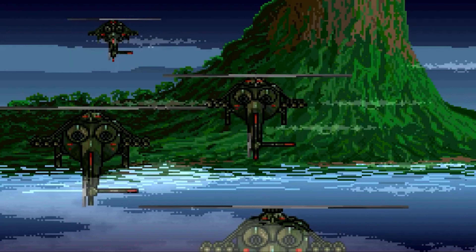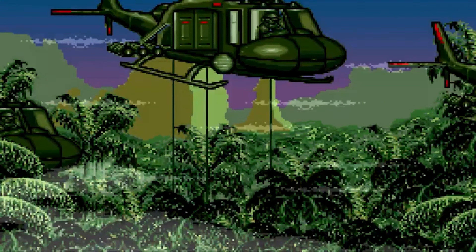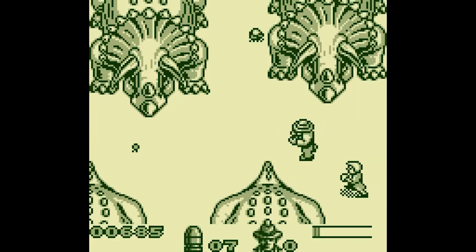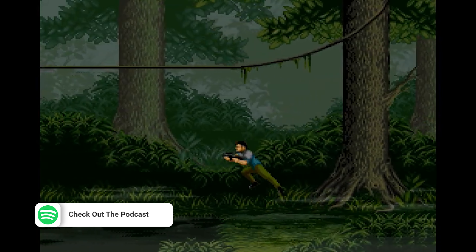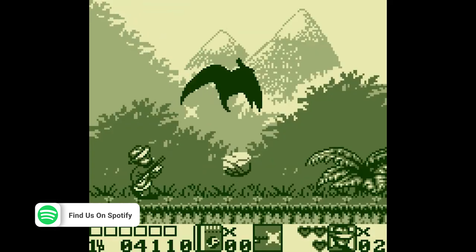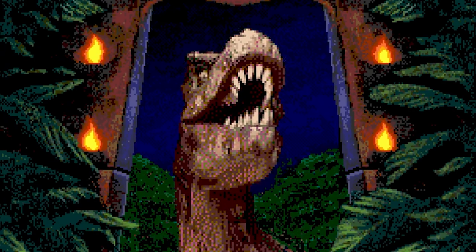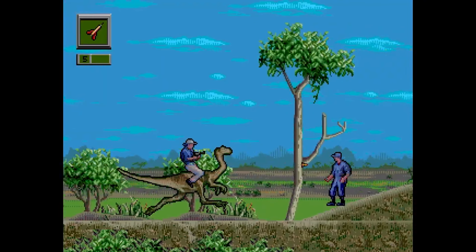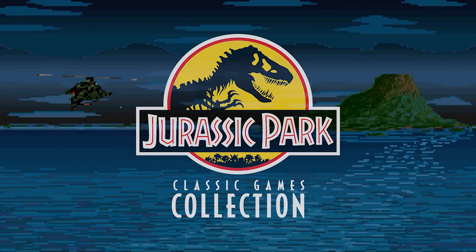First, we'll sink our teeth into the first dish on this pixelated menu: Jurassic Park. You're on a small island off the coast of Costa Rica, dinosaurs are running amok, and the legendary Dr. Alan Grant is on a mission to tranquilise these prehistoric party crashers. You're driving a jeep, dodging dino attacks and facing off against some seriously colossal creatures. The platform game segments bring the heat with Dr. Grant leaping, crawling and shooting his way through the park. It's a wild ride.